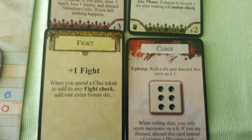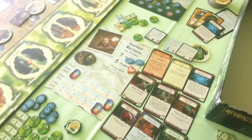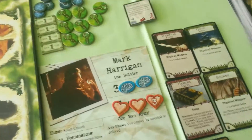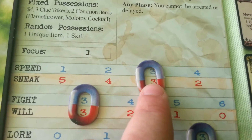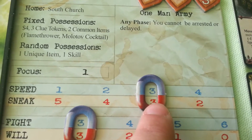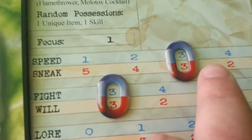Now for Mark Harrigan, we'll try to get rid of the curse. We did get rid of the curse. Now we will use his focus to increase his sneak. Because he has a focus of 1, we increase only by 1. Sneak equals 3.